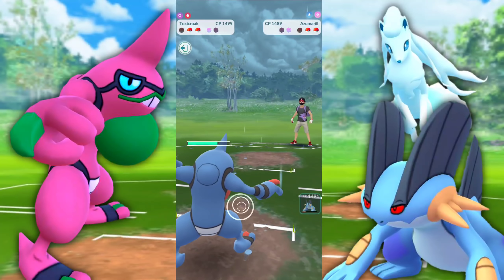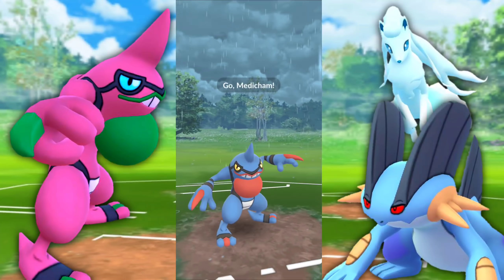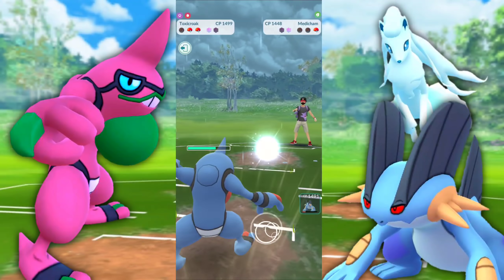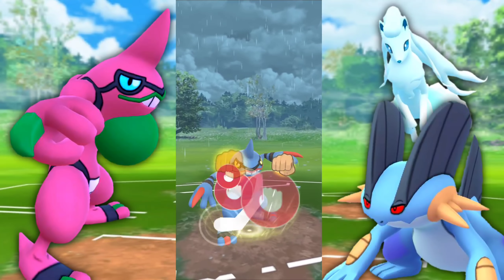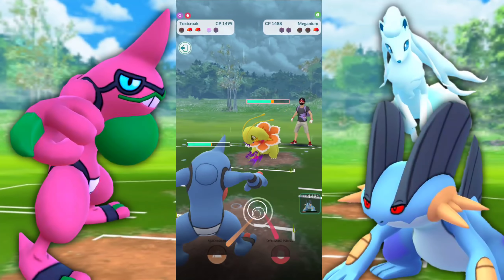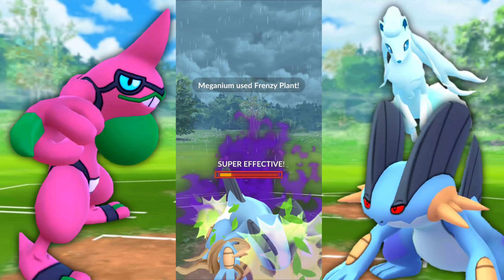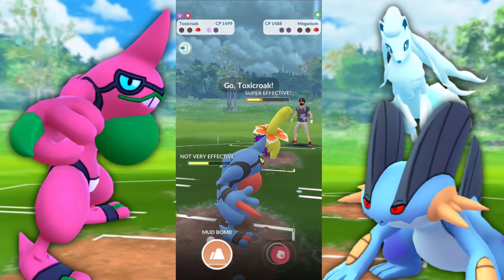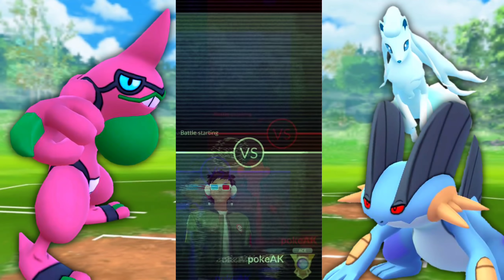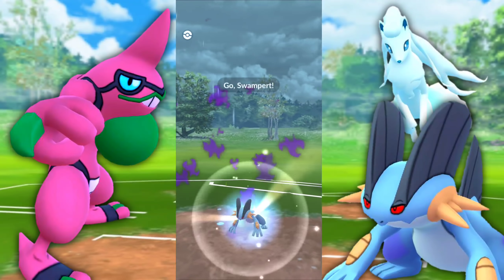Farming down that Azumarill — see, Poison Jab putting in some work. Now we're loaded up on energy. They're coming in with Meganium. What they did was catch the Dynamic Punch with their Medicham — a very good play. But two can play this game: I catch with the Swampert. We still have a shield left and they're building up energy. We resist the Frenzy Plant — they back out. Good game. Resist the Frenzy Plant, but Earthquake is a threat. Meganium charges up at a decent rate with Vine Whip.